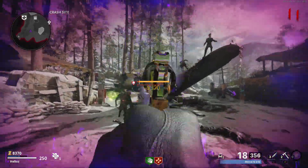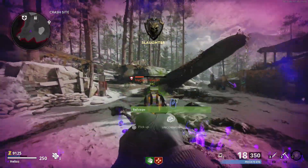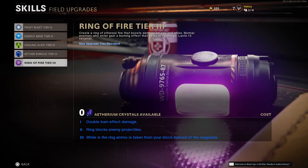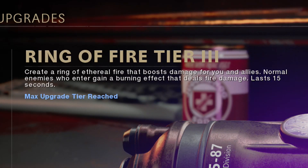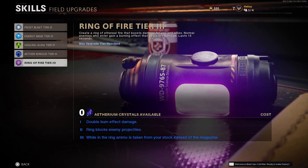Our last field upgrade is Ring of Fire, which is a newly found OP strategy for high rounders. It creates a small area of effect that keeps zombies out and increases your damage. The description says it creates a ring of ethereal fire that boosts damage for you and allies — normal enemies who enter gain a burning effect that deals fire damage lasting 15 seconds.